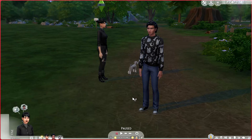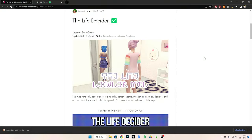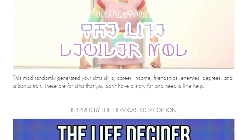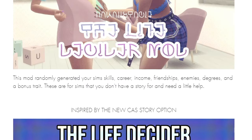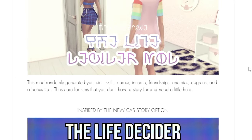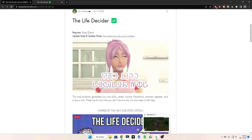Last week I made these two werewolf siblings and a little dog biscuit, and today I'm going to make them a house. I've downloaded the Life Decider from Kawaii Stacey. This mod randomly generates your sims' skills, career, income, friendships, enemies, degrees, and a bonus trade. So that's what I'm going to use as a guide to make their house.